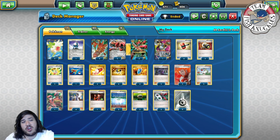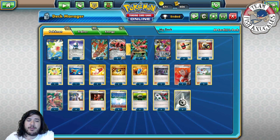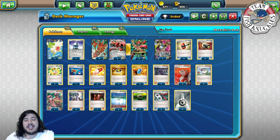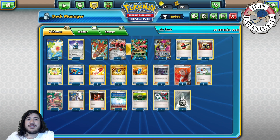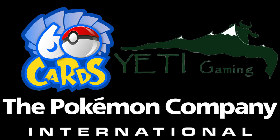Hopefully this deck breakdown was useful — I think this deck is really strong for Fort Wayne. Make sure you test it out. Quick shout out to our three sponsors: 60 Cards, Yeti Gaming, and The Pokémon Company International. Links to everything are down below in the description. Thanks for watching, have a great day!